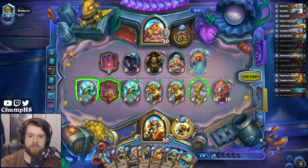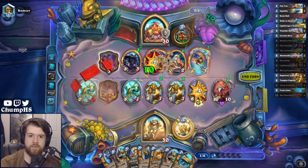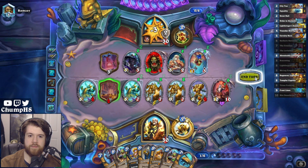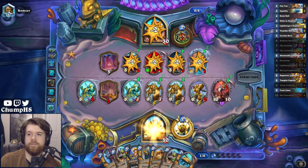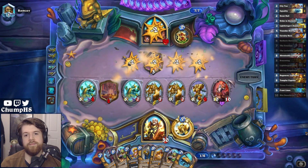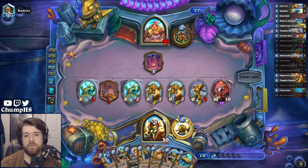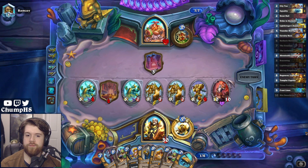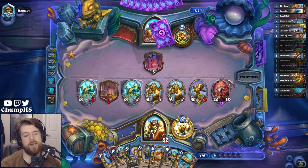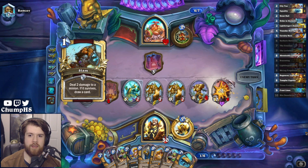Excellent. Do you have the other Brawl? Even if they Brawl here, most of my minions are still pretty scary, and then I can just drop a Leviathan next turn. Also, with a Faceless and a Grom down, even if they clear my board, maybe I just play Karyo and I can't lose.